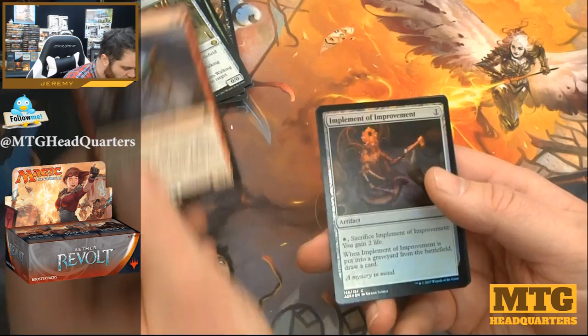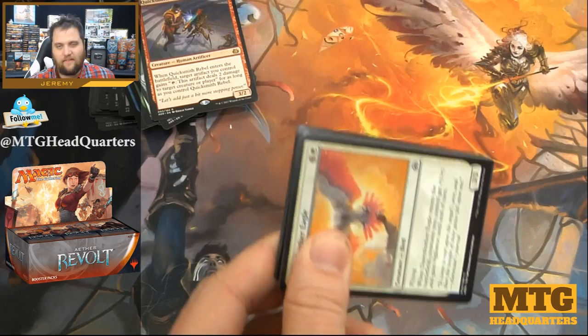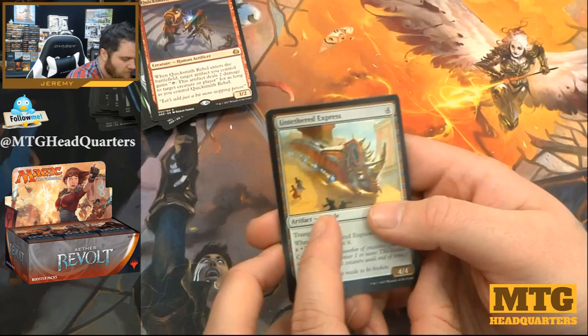Quicksmith Rebel could get out of hand if you have multiples — not a terrible card. Implement of Improvement foil! Last stack. If you're enjoying your time here and you haven't hit that like button, definitely please do that; it helps me know you're having fun, helps new people find the channel, and don't be afraid to leave your comments down below.